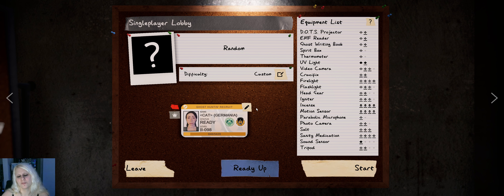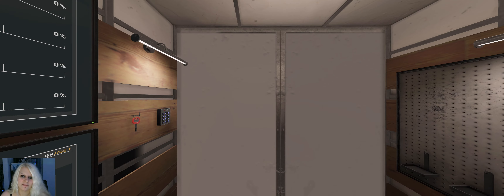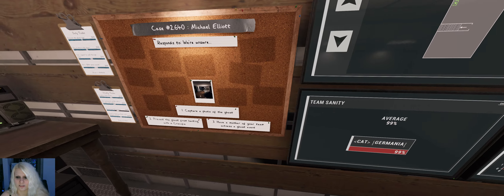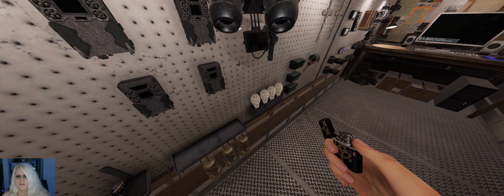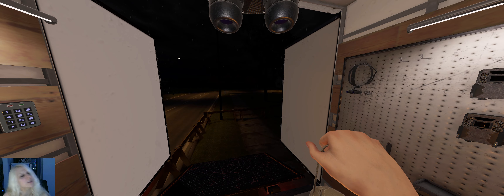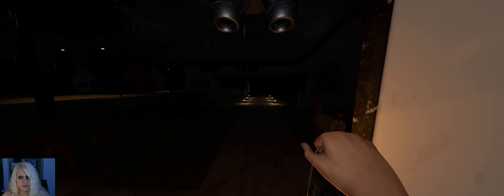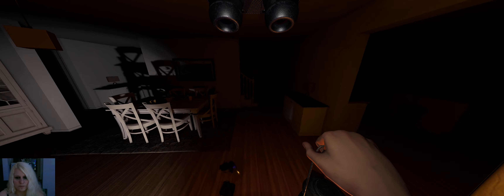Hey everyone, welcome to another one in Phasmophobia. We're gonna hop in with true evidence because I just want to have some evidence near the end. We're gonna hop into a random map. Oh finally, something tiny and comfy — it gave me a high school twice in a row, so that's a relief. Breakers on the left. Now it gives me a ghost picture objective. What's your problem? Okay, I'm gonna try to explain the ghost a bit. Let's hop into the map — our equipment is right here.